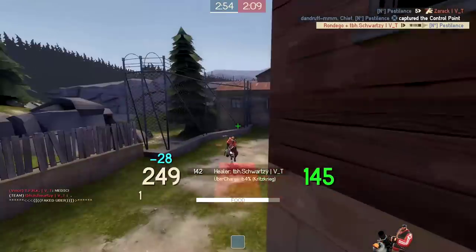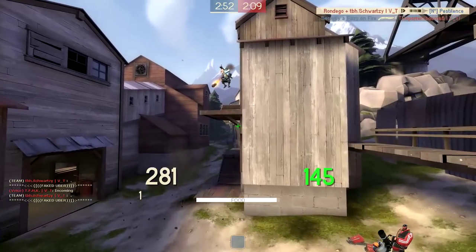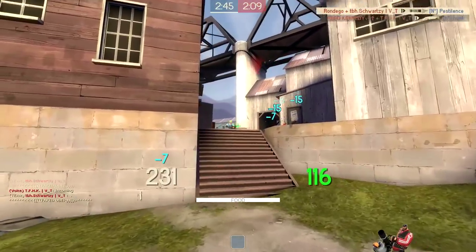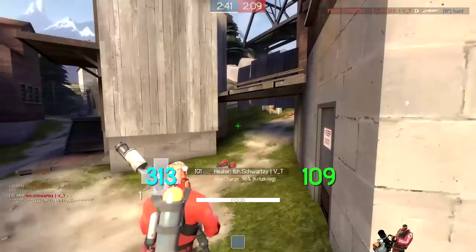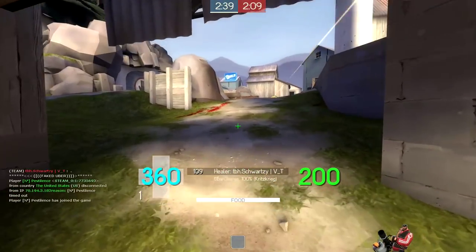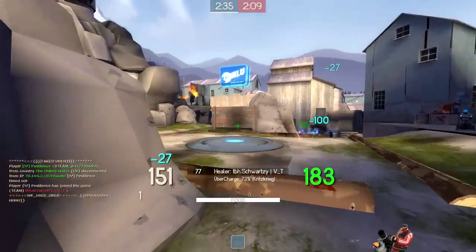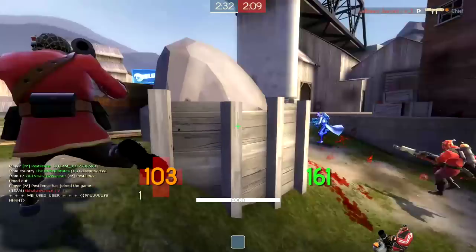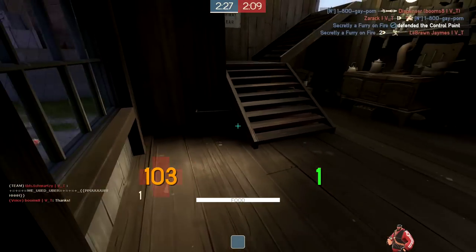Keep in mind, a scout will always try to flank. Unless he's chasing you when you're already hurt, a scout will never just head-on rush you. Especially on a map like Viaduct, he's going to try to flank around, find a weak spot, and try to either pick off you or, more likely, your medic. So it's really a matter of looking around, watching your back — not just for the spy, but for the scout — because the scout loves to flank, and the earlier you see him, the better your chances of dealing with him.